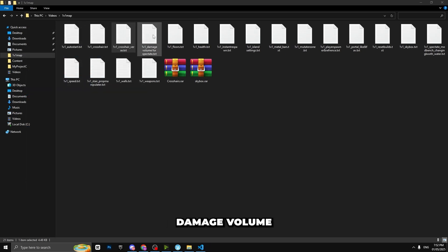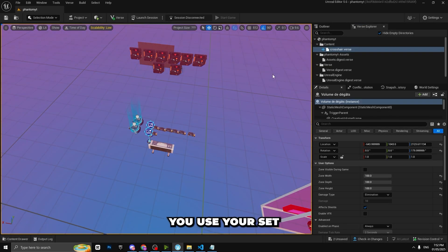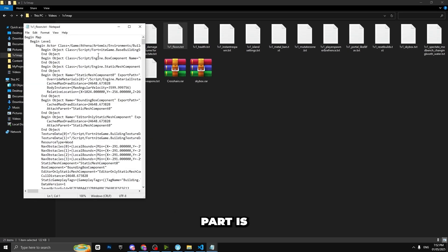The next one is the damage volume Verse code. Do the same thing — Ctrl+A, copy it, paste it into UEFN. As you can see, this is our damage volume. It looks good — just adjust it a little if needed, but everything should be fine.